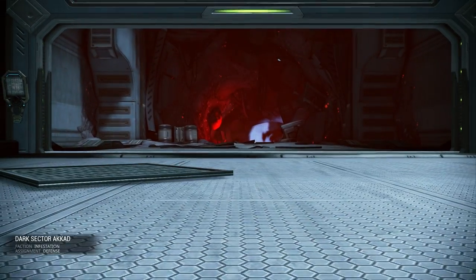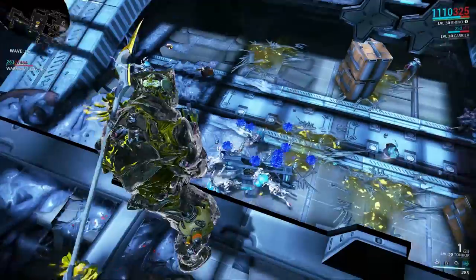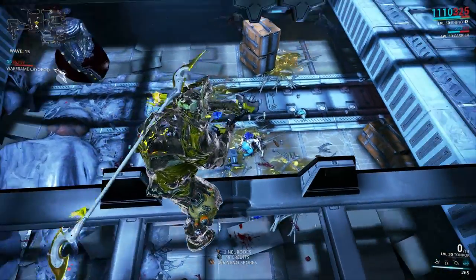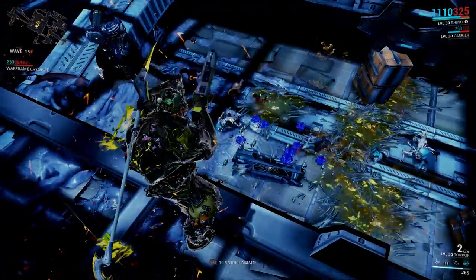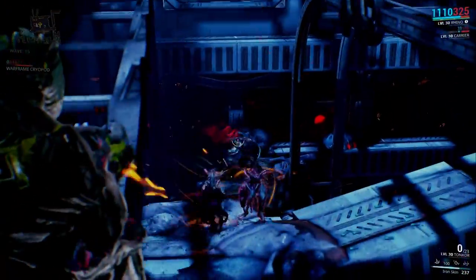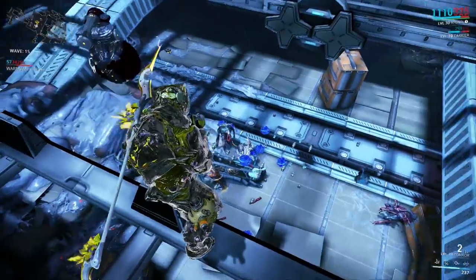Now let's do a dark sector defense mission against the Infested and see how long I can hold out with this beautiful critical build for the Tonkor. As you can see, this is already wave 15. If you pay attention, you can see red numbers — the critical hit numbers. I love to see red; it's very special for me that with this grenade launcher I can get those red critical hits. All the enemies are falling down — this weapon is flipping amazing. I'm very proud of this build I created, and yeah, it does great. I'm now invincible with this weapon; nobody can stop me.